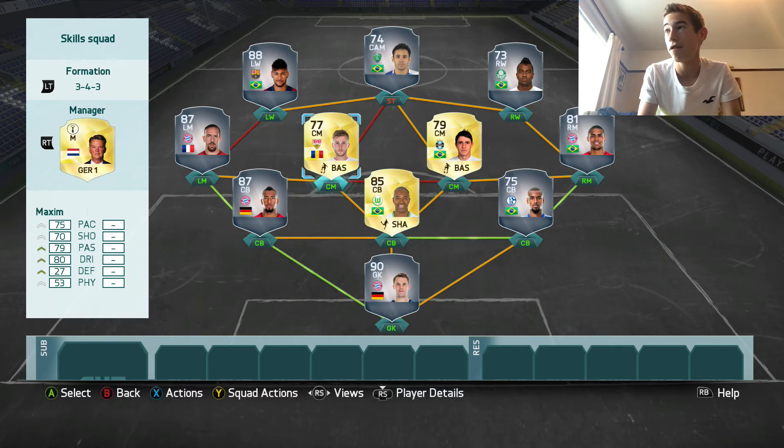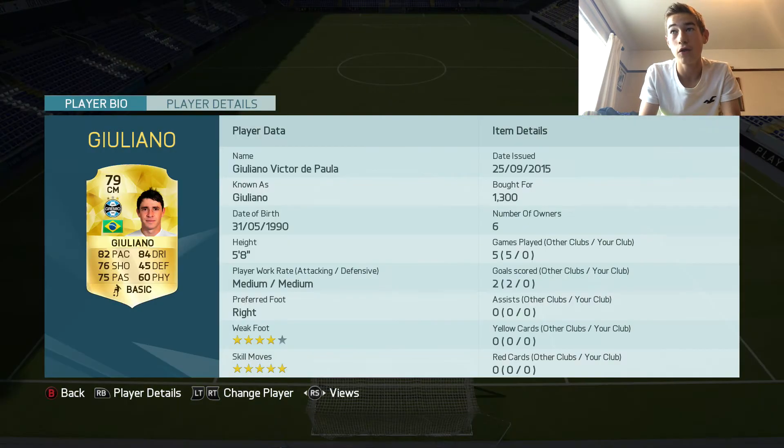Anyway, into the first centre mid position, we have Guaylana. You probably haven't heard of him before, but in terms of skill he's a very, very, very good player. He has 82 pace, 84 dribbling, 4 star weak foot, and obviously 5 star skills.